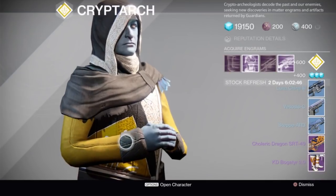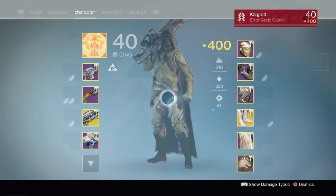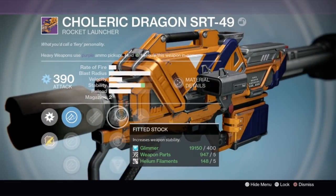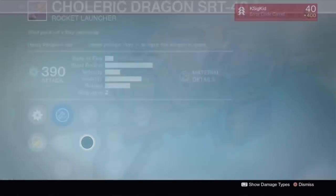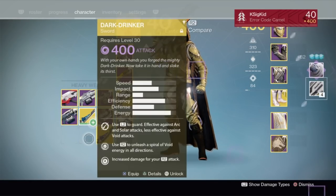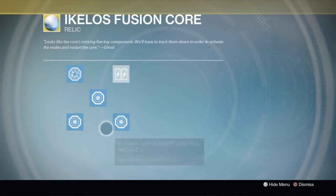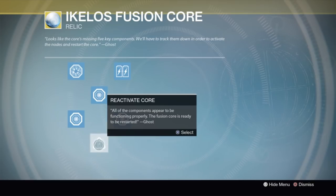The reason I saved my heavy power coupling until last was I wanted to see if I happened to get any drops. And sure enough, I did — I got a Cleric's Dragon, it's legendary, that's exactly what I need. It's got Tripod and Cluster Bombs; I wanted to check for Field Scout but it doesn't have it. So people won't get too salty about me dismantling it — but Sleeper Simulant, that's the reason why we're here. As soon as I dismantle it, I get my heavy power coupling, I go back to my fusion core, fill in the final node, select it, and now we can reactivate the core.